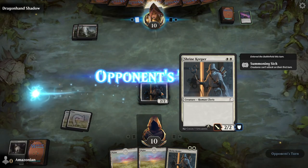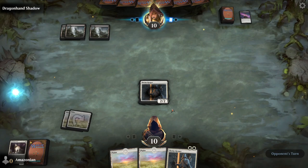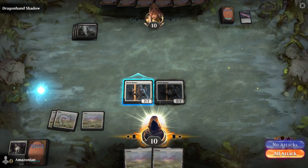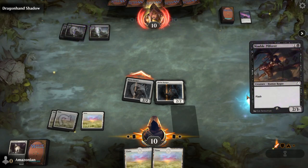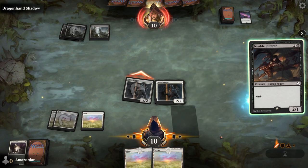You still have the Shrine Keeper with Summoning Sickness on the battlefield. Once again on your turn, play a Plains and then your Shrine Keeper. Using the Shrine Keeper you played last turn, attack. Your opponent is playing a creature with Flash — the Nimble Pilferer. It has two power and one toughness. If it blocks your Shrine Keeper, and it will, then they will both die in combat.